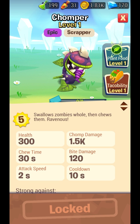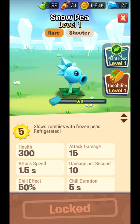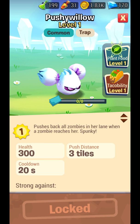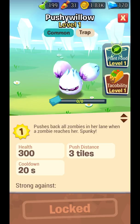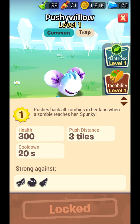Jumper — I never use it because it takes 30 seconds to reload. It's good for one-time use but takes too long to reload. Snow Pea slows down zombies — the damage is low but slowing zombies is the best part. Pushy Willow — I haven't seen this before. It pushes back all zombies in her lane when a zombie reaches her, about three tiles.